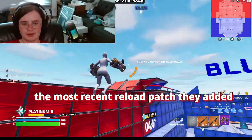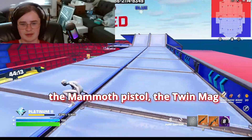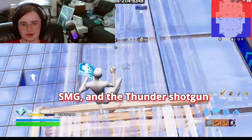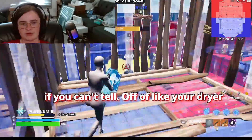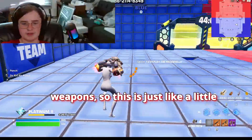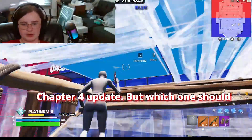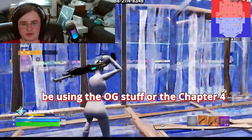In the most recent Reload patch, they added the Mammoth Pistol, the Twin Mag SMG, and the Thunder Shotgun. If you can't tell from your prior Fortnite knowledge, this is all Chapter 4 weapons — so this is just like a little Chapter 4 update. But which one should you be using — the OG stuff or the Chapter 4 stuff?